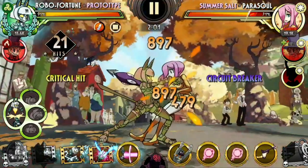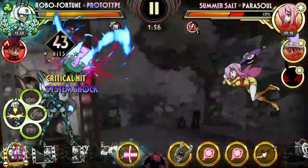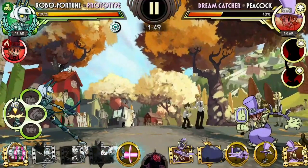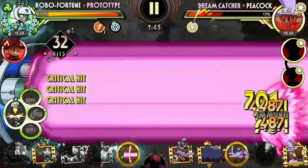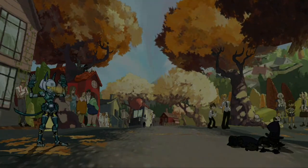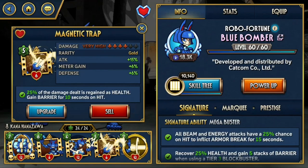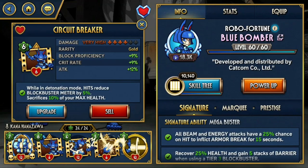This works really well with Prototype because of her signature ability, but it should work with most things. However, I still think the laser beam set is so much better because it doesn't involve blockbuster meter — you can use it anytime you want and it works really well with some of Robo Fortune's strongest variants. These moves are not maxed out, so they'll be significantly weaker than the laser set I showed before. I'm using Blue Bomber here to see how hard it is to gain the meter, because Prototype makes it so much easier.